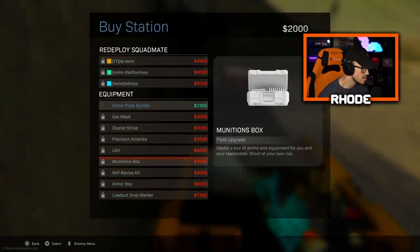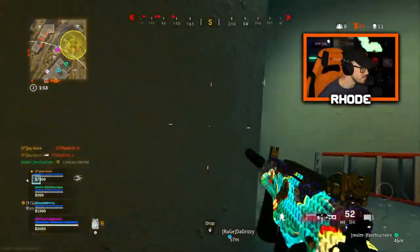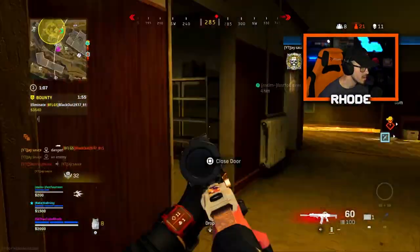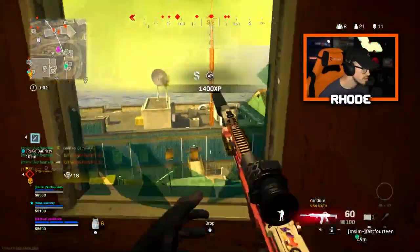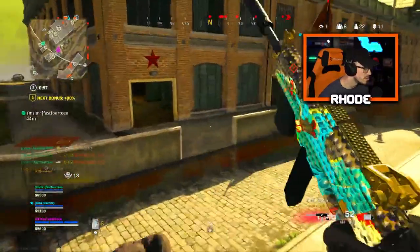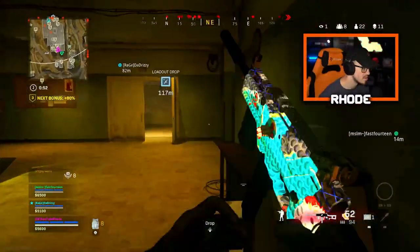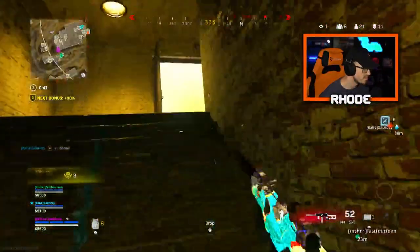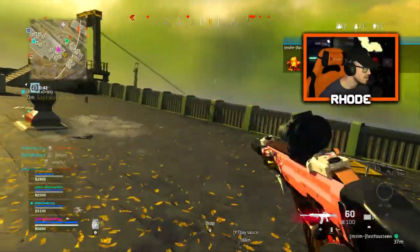We got recon online. UAV entering the AO. Objective is to eliminate the bounty target. Target right here, I need to push. Bounty target is down, well done. Bust down UAV at 14. Call that boy in — friendly UAV overhead, get in.